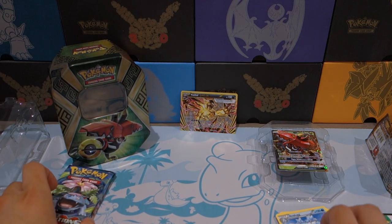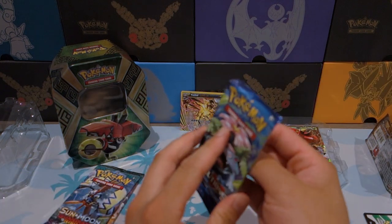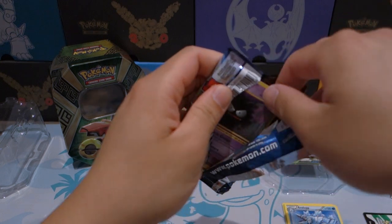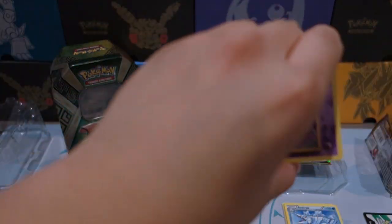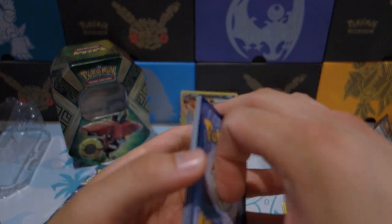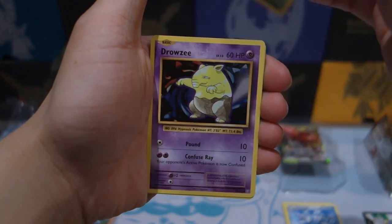I'm just curious if any of you guys are actually trying that deck out. But enough chit chat, on to the pack battle. So I think we score a few points with that Break over there, so that is nice. Onto Evolutions — we got a Geodude, Ghastly, Caterpie, Drowzee, Magikarp, Electabuzz.